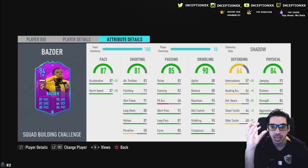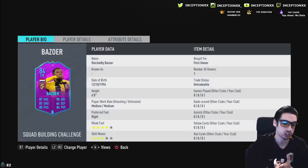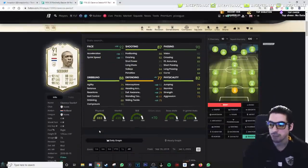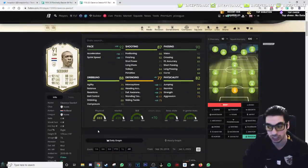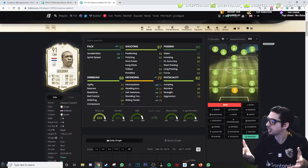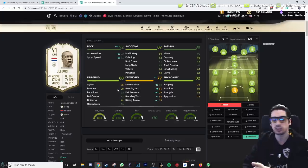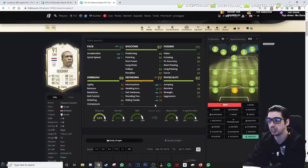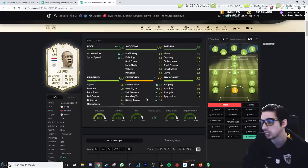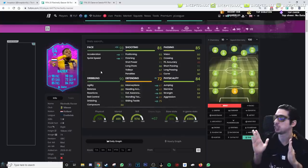This card has very Seedorf-type characteristics — six foot tall, four-star weak foot, and medium-medium work rates. Seedorf's card is very similar but has four-star skill moves and is five foot nine. The similarity comes from the fact that neither has crazy defending stats, although Seedorf does have better interceptions, standing tackles, and defensive awareness, which can be a huge thing. It's definitely going to be interesting to compare these cards from a shadow card perspective.